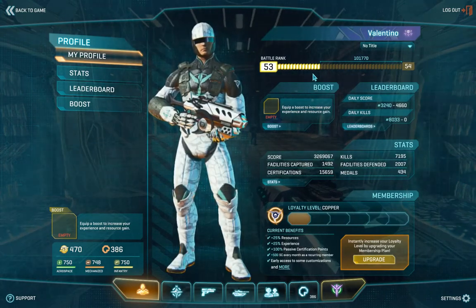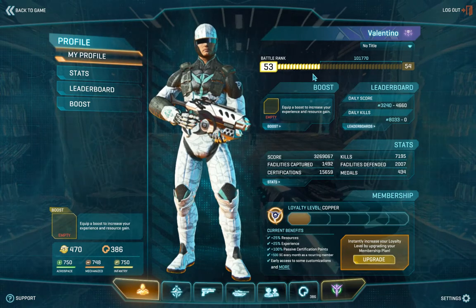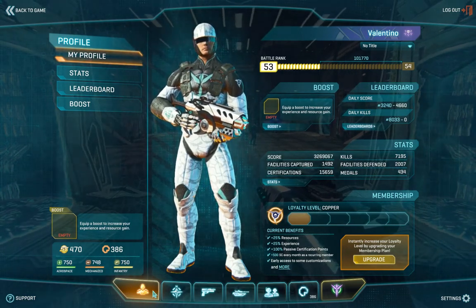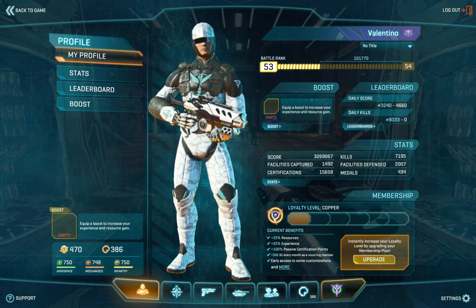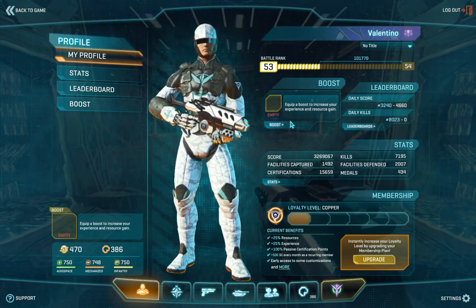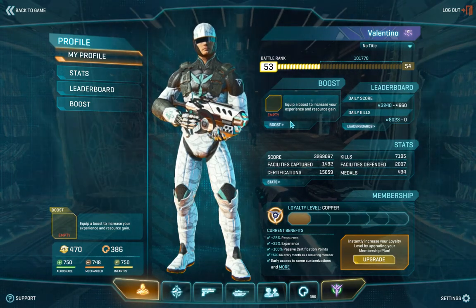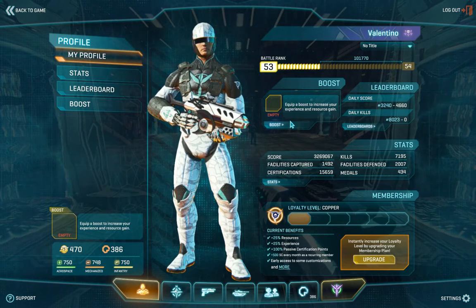Back to the main menu. On the lower left, you have the Profile button, which we currently have selected. Here you can see your battle rank and any equipped boosts. Boosts are generally things you spend station cash on — station cash being real money — in order to increase your experience gain or your resource gain.